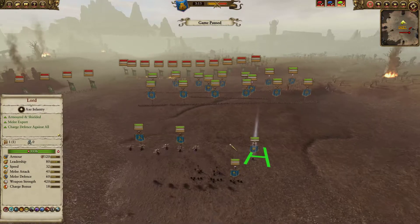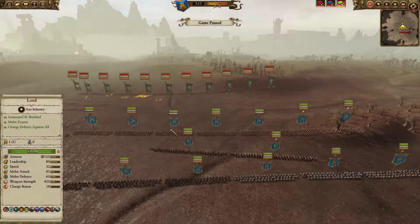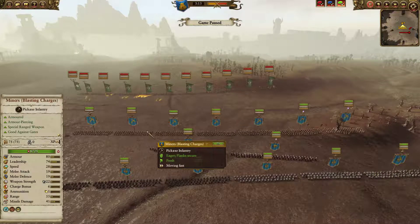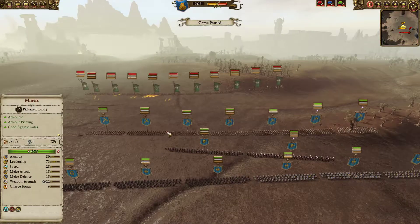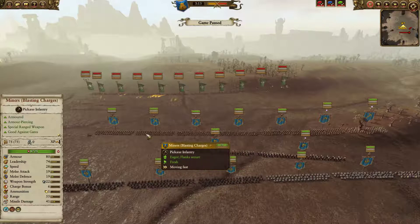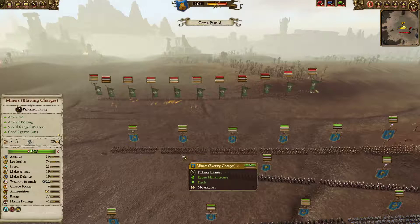So instead I ran a lord, and I did a complete vanguard deploy army. My front line is a mix of miners and miners with blasting charges, simply because they can vanguard deploy and they're melee infantry. The reason I brought miners with blasting charges is because blasting charges actually perform really well against wood elves, and I was hoping my opponent would run a more conventional elven build.